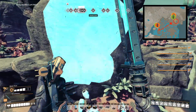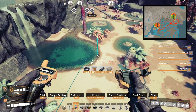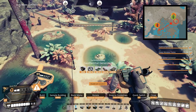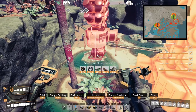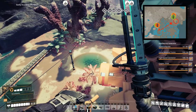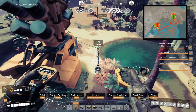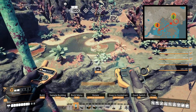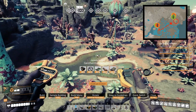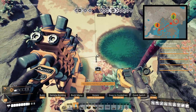Then we have three more in the coral cliffs, which is a much more pleasant area after the swamp. These are also close to each other, so they are really easy to get. Only two more to go after this — almost done.